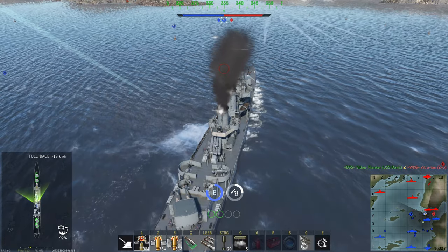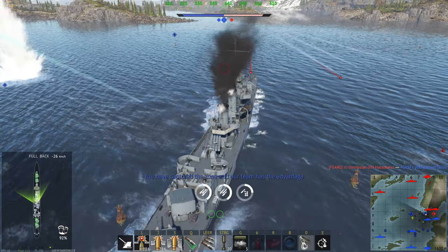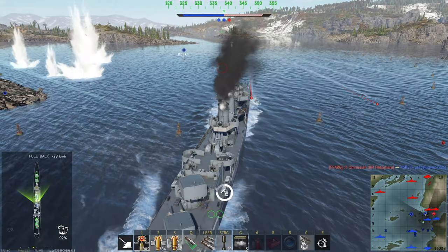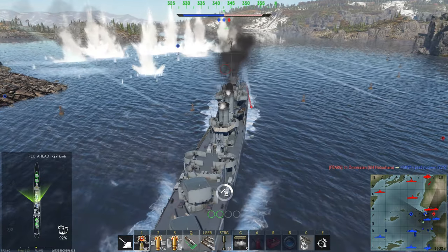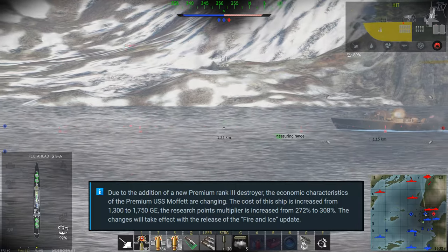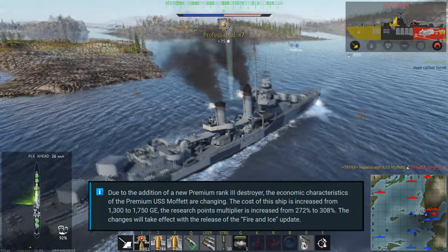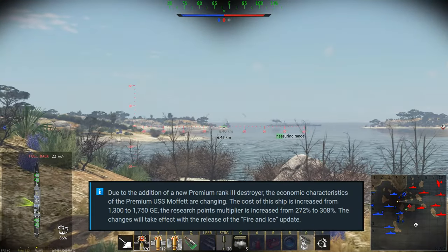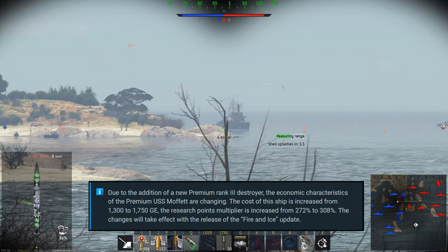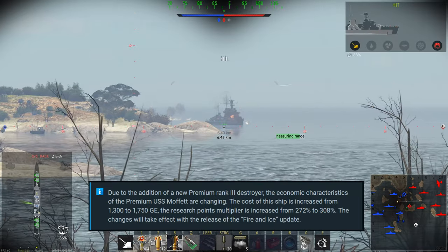You'll find the link to the dev blog in the video description. This has apparently allowed Gaijin to raise the price of the Moffat, because previously it was the highest silver line income producer. Due to the addition of the new premium rank 3 destroyer, the economic characteristics of the USS Moffat are changing: the cost is increased from 1300 to 1750 golden eagles, and the research point multiplier is increased from 272 to 308 percent.